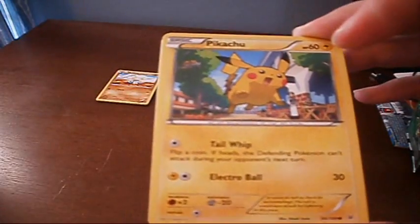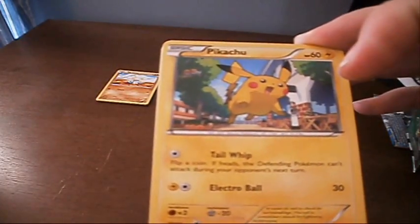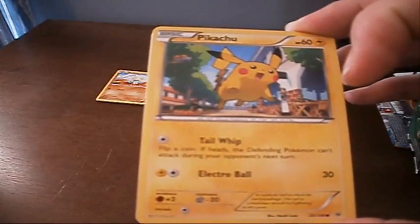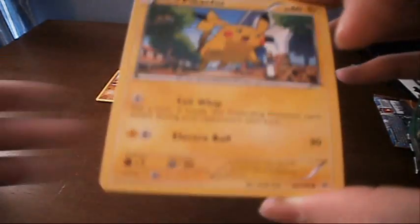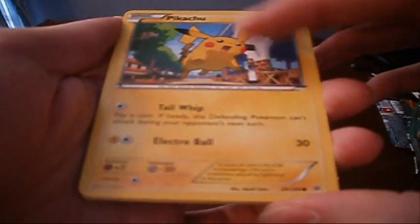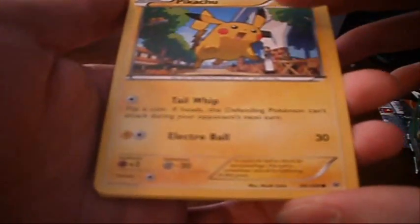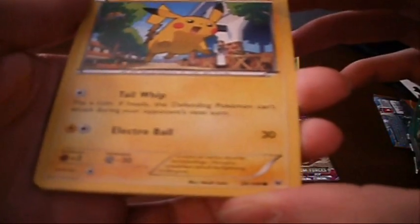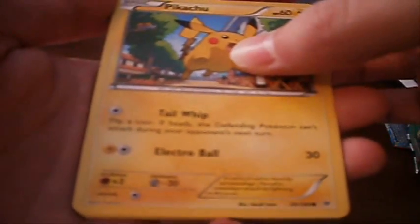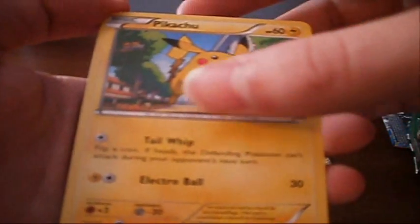We got a Pikachu. He's got Tail Whip and Electro Ball. Tail Whip — flip a coin, if heads the defending Pokemon can't attack during your opponent's next turn. And Electro Ball does 30 damage. This would be better if it paralyzed them, I think. If you Tail Whip them, they can't use a status healer, but they can switch out. I guess it's six of one, half a dozen of the other.